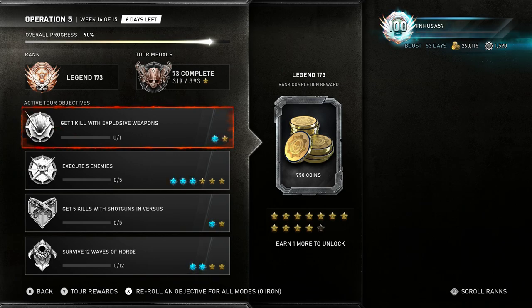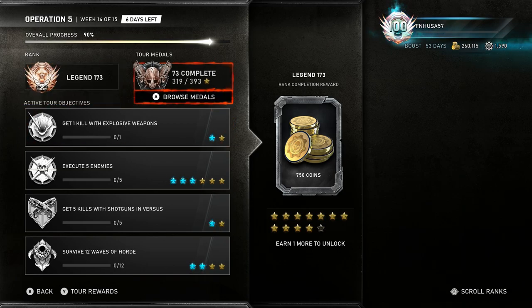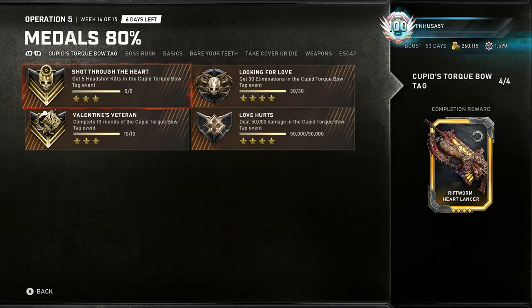The blue stars you'll only get if you have boost, but the game does periodically do free boost weekends, and you can cash in the iron that you earn during your Tour of Duty in order to buy boost from the store. Remember, boost ticks down in real-world time, so only purchase it if you are actually going to be able to play the game. Boost will also give you double the profile XP and double the character class XP you would normally earn, unless it gives you more during a special boosted XP event.